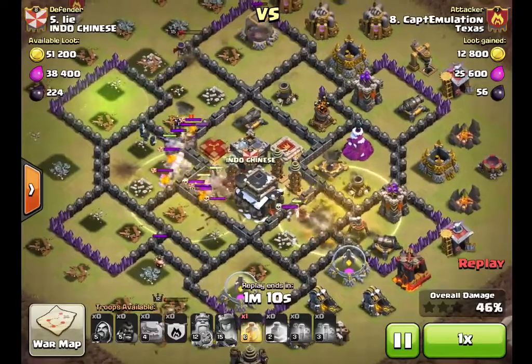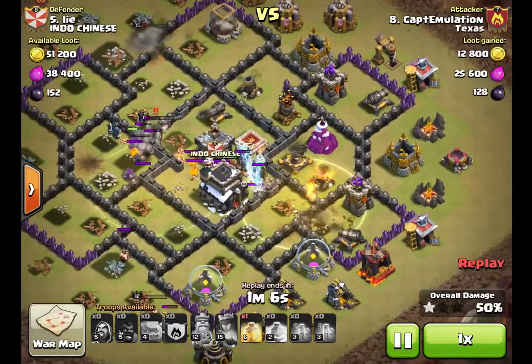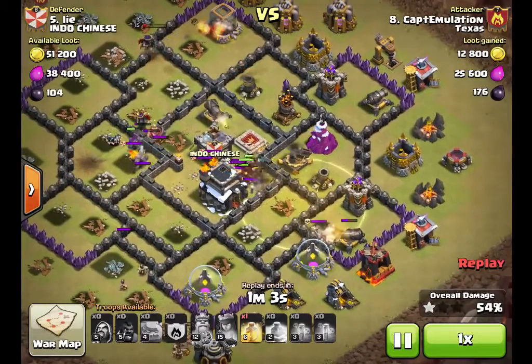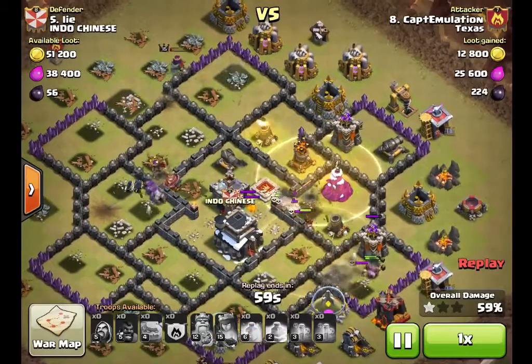I'm seeing lots of skeletons and lots of Lava Pups, so I know that the hogs are not going to last very long outside of the heal. So I'm not going to let them spend a lot of time outside of the heal — just go ahead and keep that heal up.